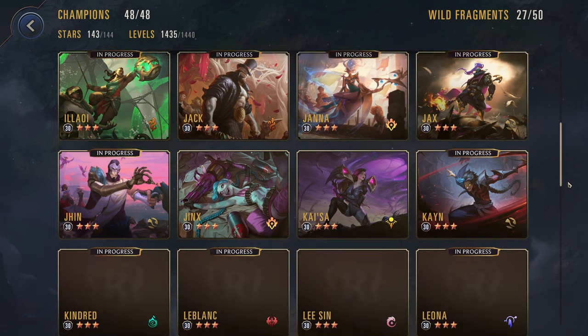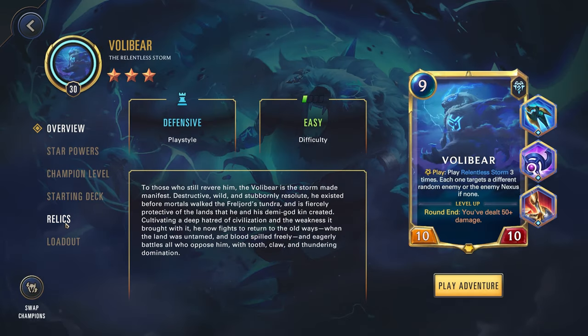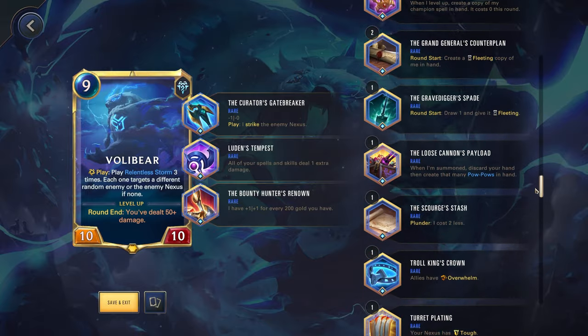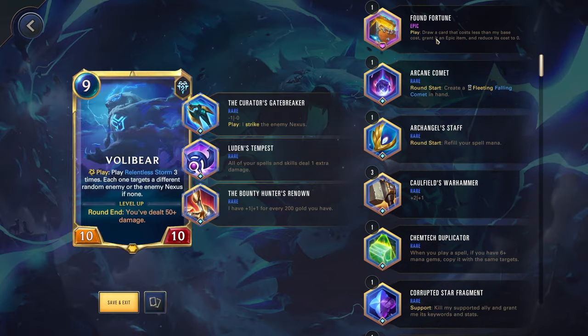So initially I was thinking that one might be good for Volibear. Take a look at Relics here. So yeah, when you play him, draw a card that costs less than my base cost and grant an epic item to it. It's going to be drawing one of the cards you already have in your deck, and it says less than my base cost — so I would assume that means less than nine, not less than whatever we actually play him as.